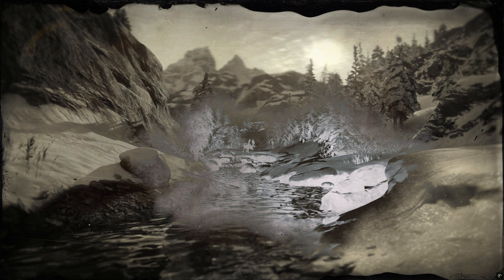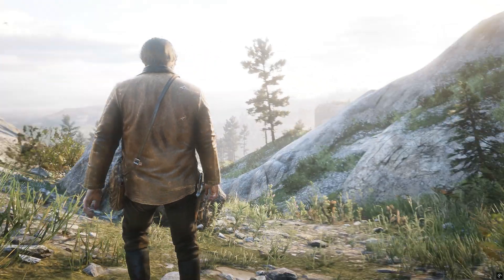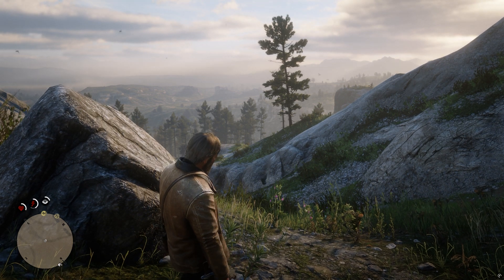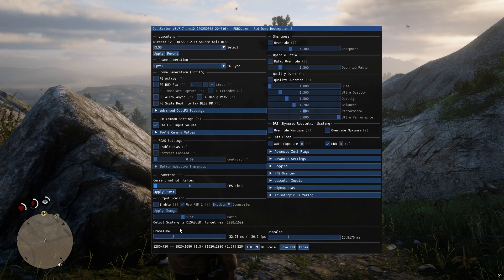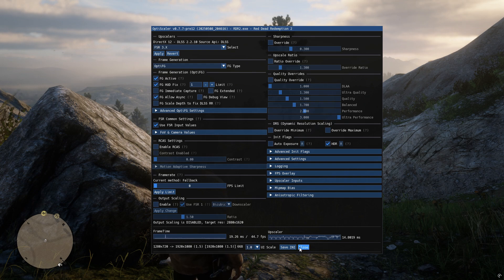I've restarted the game and it's now loading. Just a reminder: the mod won't work in the game menu, meaning you won't see frame generation options while you're still in the menu. So make sure to fully load into actual gameplay for the mod to activate. Now as you can see, I'm getting FG Active, FB HUD options, and FG Async showing up. Make sure to enable all of these for the mod to work properly. Also, the HUD Active toggle is there to help identify or fix any in-game issues or conflicts.